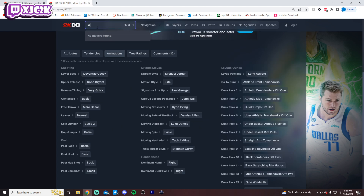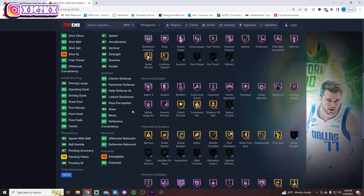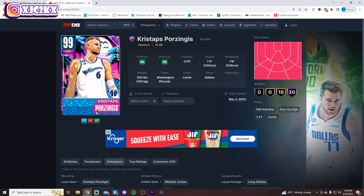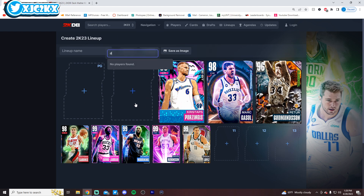KP comes in at number 3. At 7'3 with 87 speed in Excel, he's an elite defender, elite pick-and-pop and catch-and-shoot shooter, and a solid finisher. He has a very solid release — basically the same as Bulbul's — with MJ dribble-style step behind the back and quick drops. His 7'3 height helps him compete on the interior against Allen and Taco-type cards. He shoots at a high level and defends much better than you'd expect from a KP card in previous years.